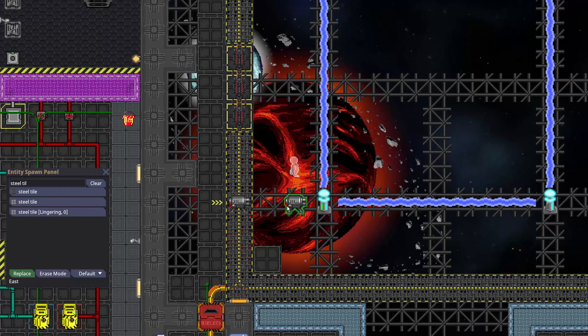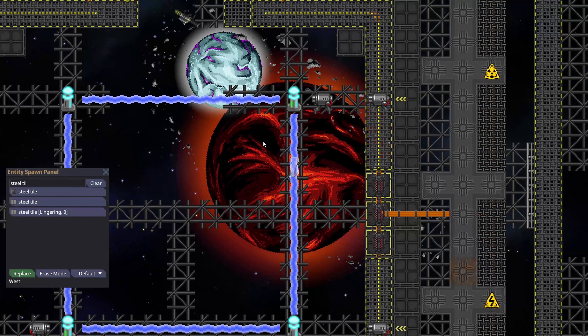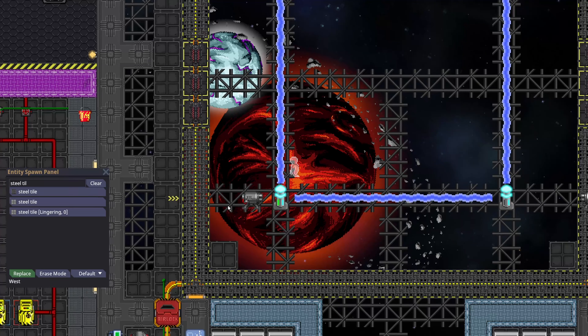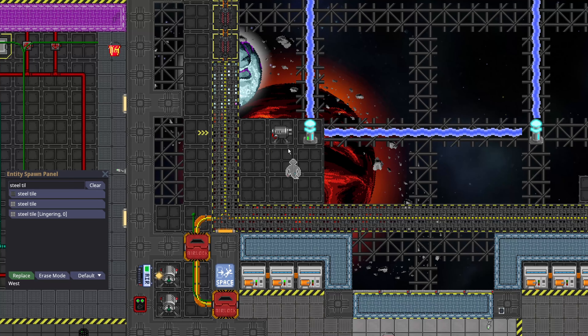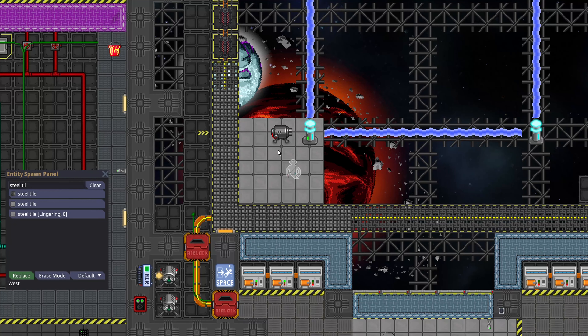If you're doing a Singularity setup, there's no reason you can't move the emitters as close as possible to the containment fields — this actually keeps it a little bit safer. For redundant flooring, you should very heavily consider floor tiling everything like this to give the ground better protection, especially in areas where wires go. It's just safer.